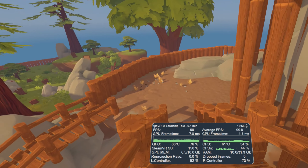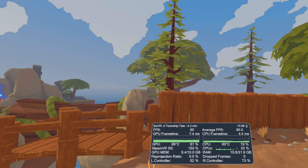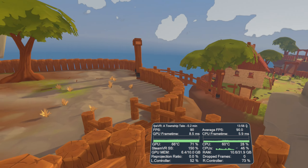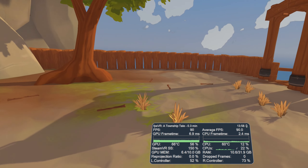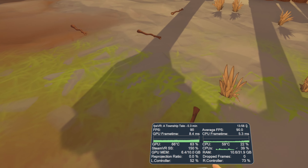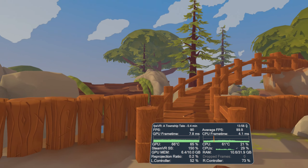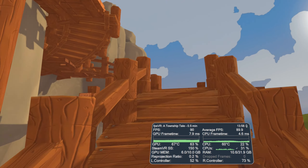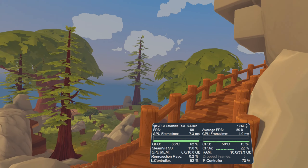I dropped back down to 90Hz and then upped the SteamVR Super Sampling to 150%, because I noticed some aliasing issues at 100% Super Sampling. I wanted to remove those jaggies a little bit, and increasing the super sampling helped — it looked a lot better. This is probably the setting I prefer out of the two.